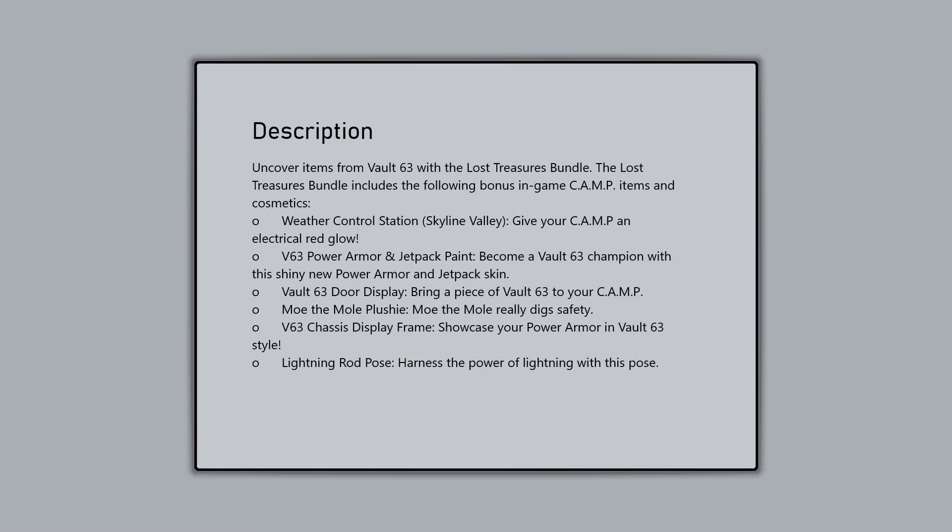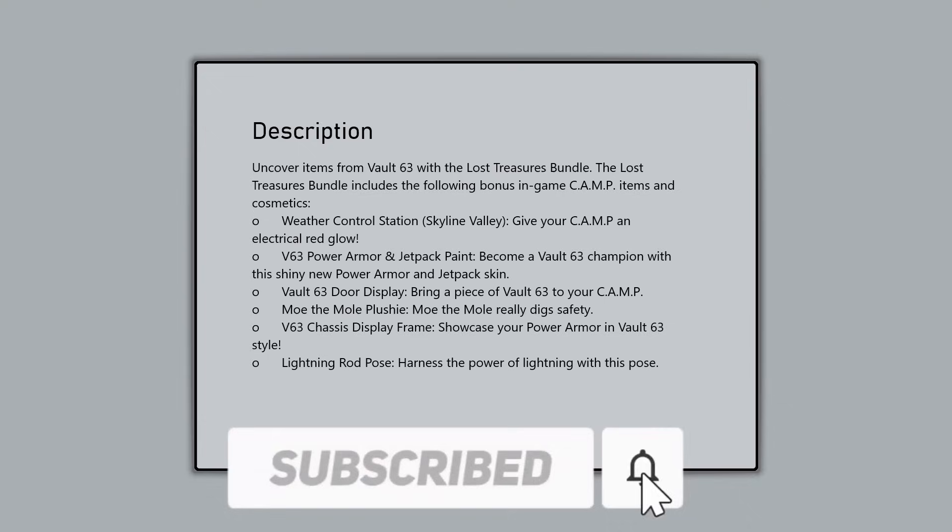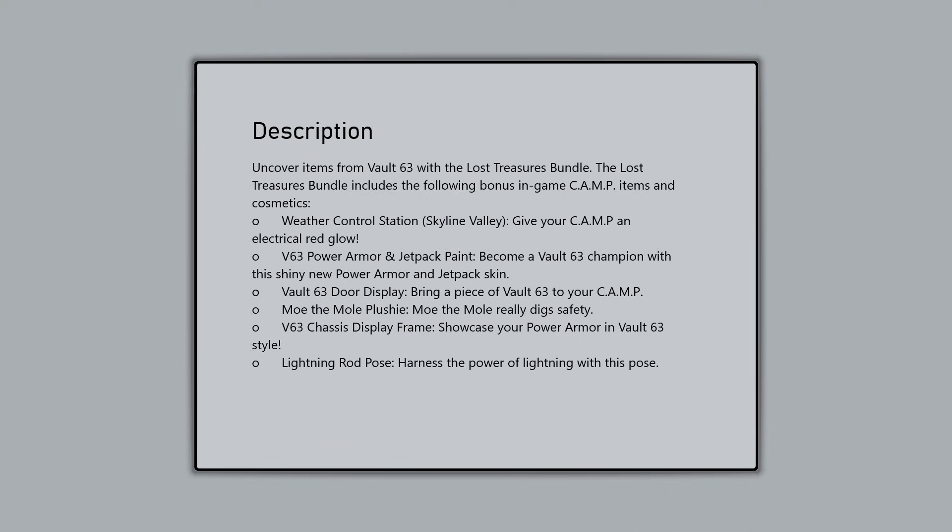I'm showing the items on screen right now. It's going to be the Weather Control Station, which gives your camp that Skyline Valley weather — that's the main reason I'm purchasing this bundle. There's also the V63 Power Armor and Jetpack Paint, which is a new power armor skin. I do collect power armor skins, so that's cool for me.